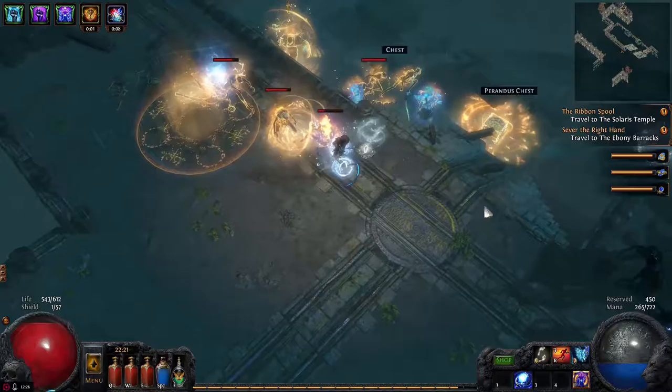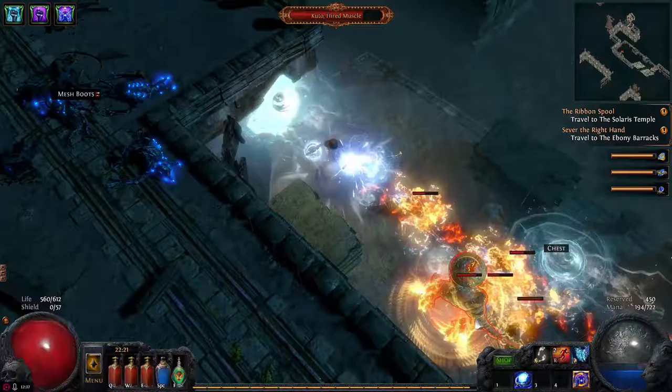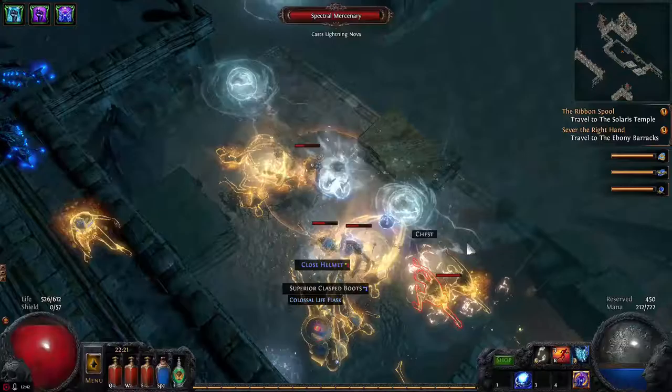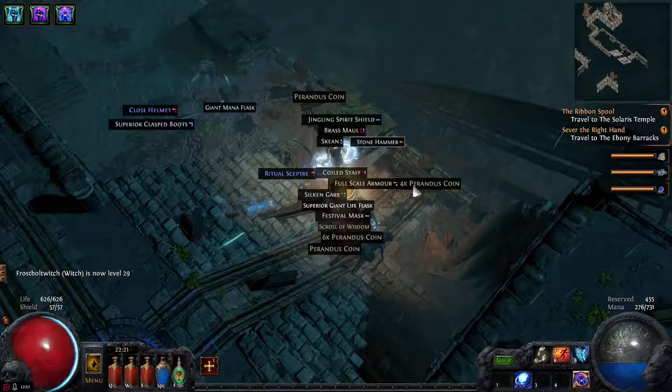As you can see right there I was lagging a bit. And that's the guy you need to kill — because he keeps summoning more mobs if you don't kill him first. He's down. There's the Tormented Spirit Stone and a Colossal Life Flask — that's the next tier up.